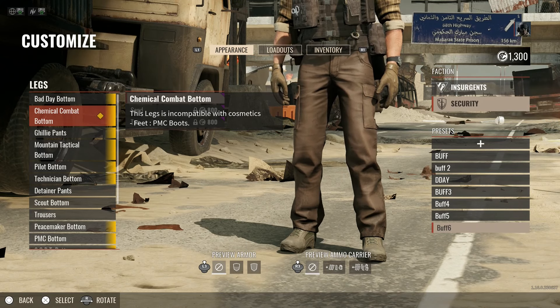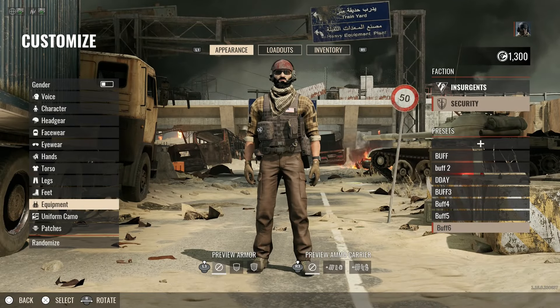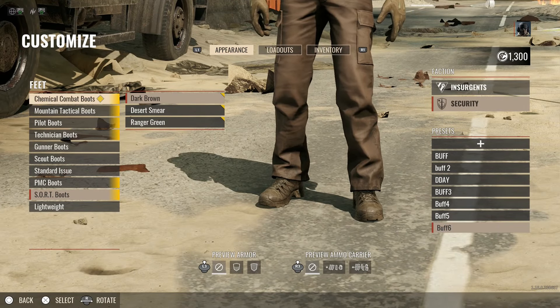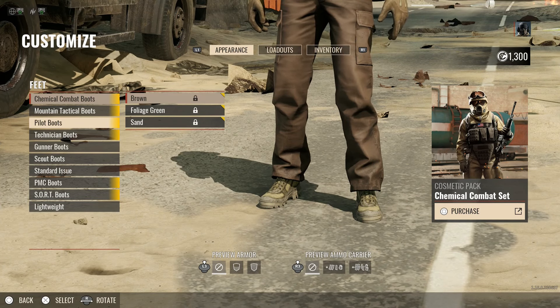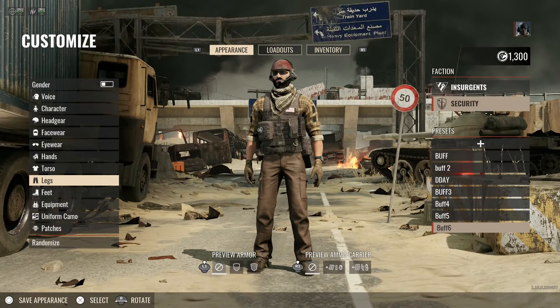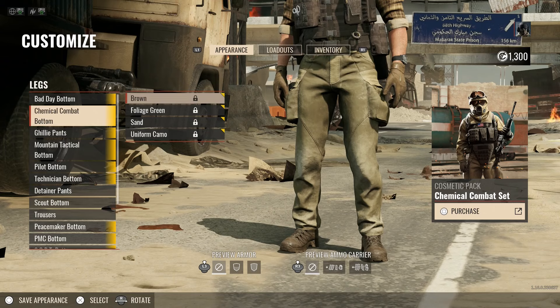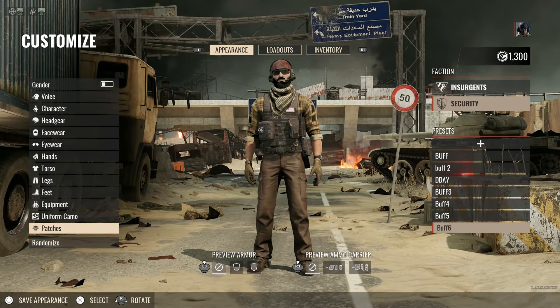It says lighting compatible with kinetic boots, so I would need to take the boots off. Let's go with the chemical combat boots so you can see what they look like. We'll go with something different there so we can at least see what the legs look like. That looks pretty cool honestly — that's going to be a cool uniform when it unlocks, but this is a bug they are aware of.